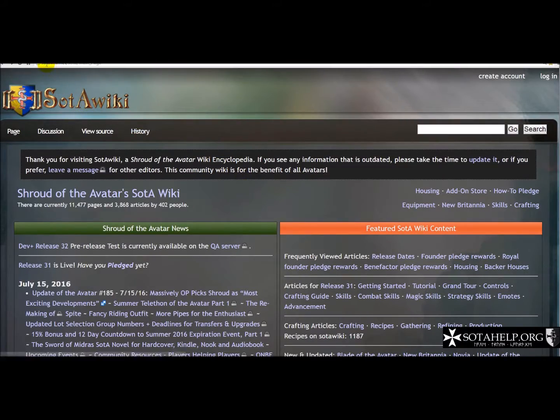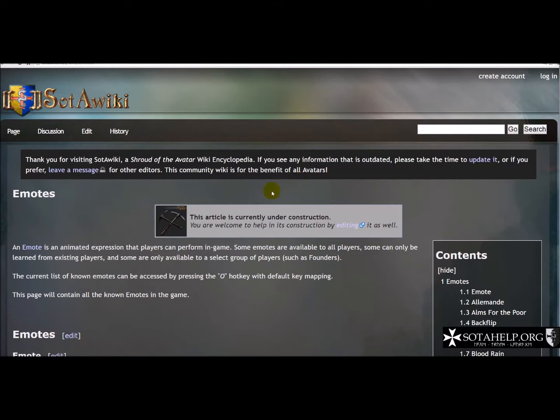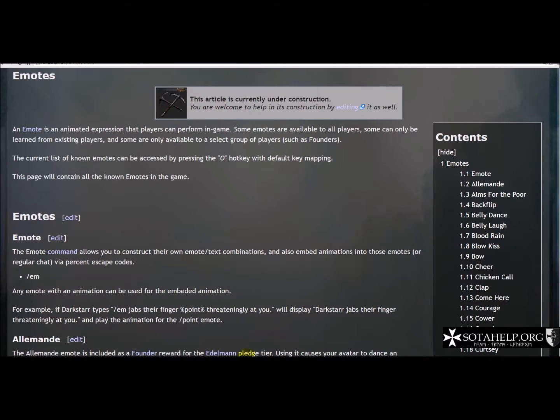So I just went out to sodawiki.net and I'm just on the main page and I'm going to type emotes. Lo and behold it'll say it's under construction because obviously new emotes are being added all the time. It's going to have an alphabetical list of all the emotes that are available, so your list may be short or your list may be long, but you can see all the ones that are currently available as the page is updated.